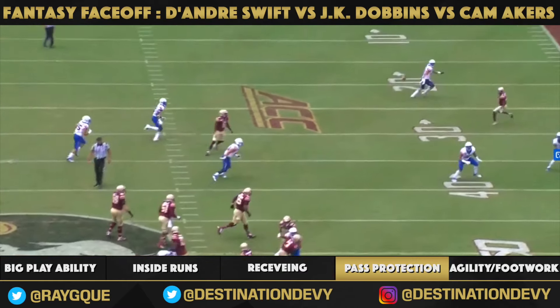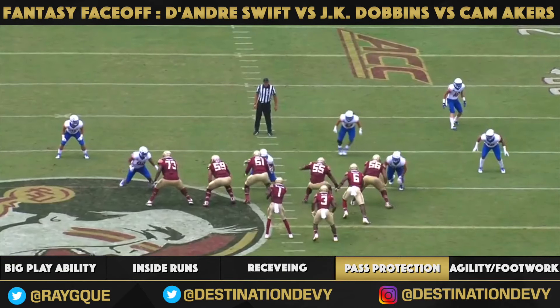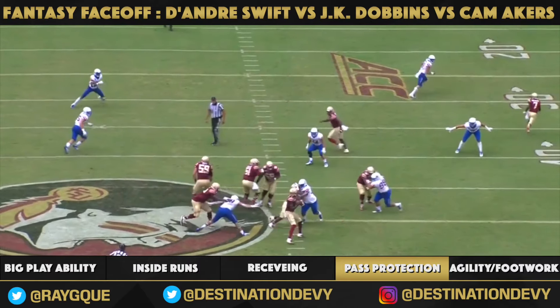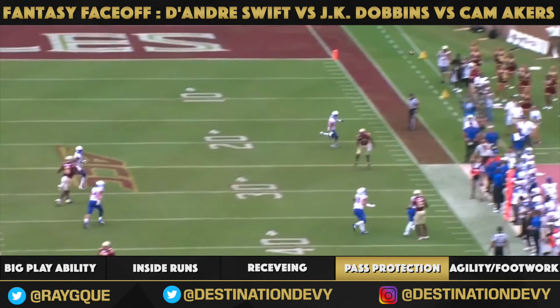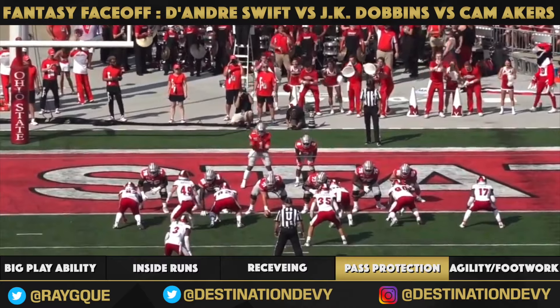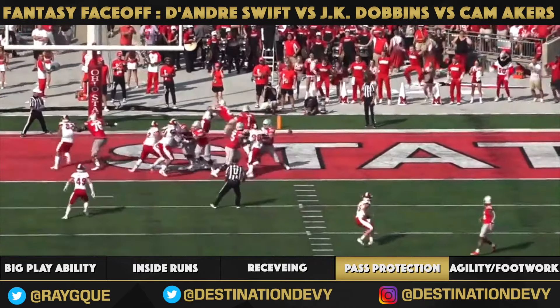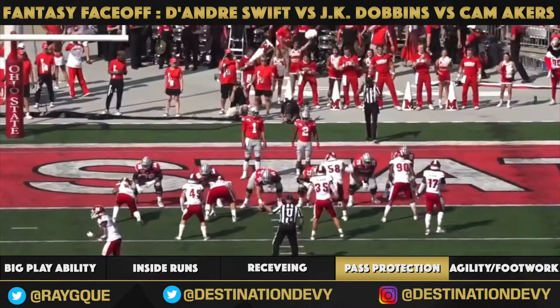That's a 300-pound defender that Cam Akers just put on his ass. Cam Akers is phenomenal in pass pro — he is not afraid to hit, squared up, feet underneath him, hands are up. Beautiful throw by Blackman. J.K. Dobbins might be the weakest of the top five running backs outside of Edwards-Helaire in pass pro — it's something he can work on at the next level.